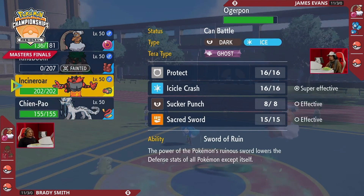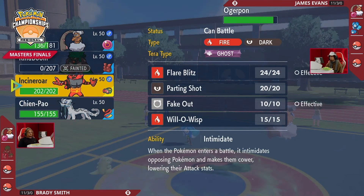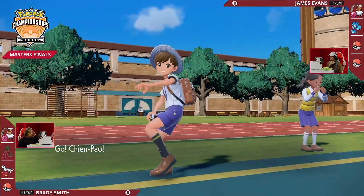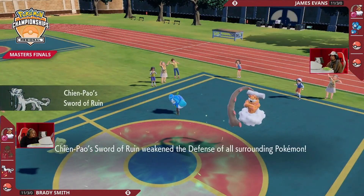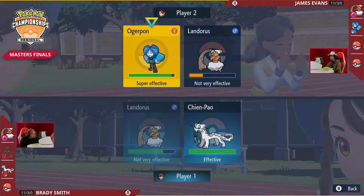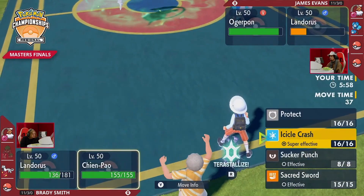If you bring Incineroar into that slot, you can Fake Out the Landorus, which means it can't try to match with its damage on James's end. Or you can try to stop the Ogerpon Wellspring from following. The double attack into Rillaboom means Landorus does get to keep its Substitute, anticipating potentially a swap into Chien-Pao — break the sash or deal damage into a potential Incineroar swap-in.